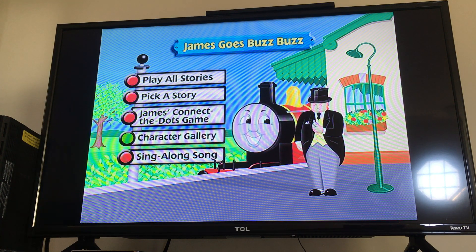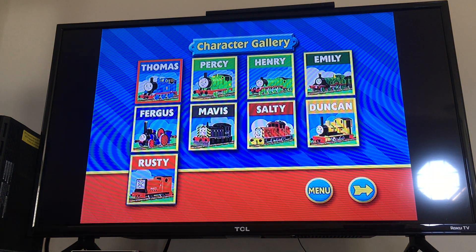Let's look at Character Gallery. Let's see if it's different or the same. Welcome to the Character Gallery. Thomas and Percy have many friends on the Island of Sodor. Use your arrow buttons on your remote control to pick your favorite character and press the Enter button to begin.